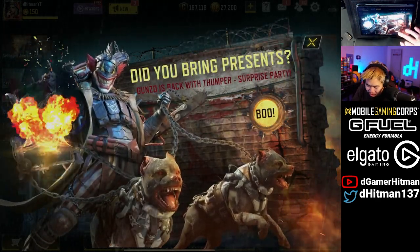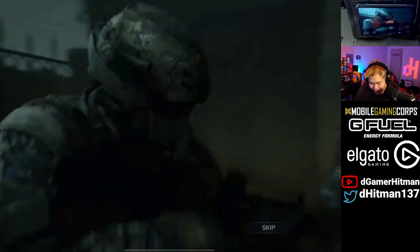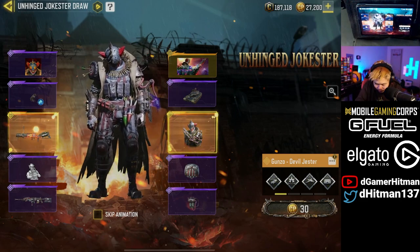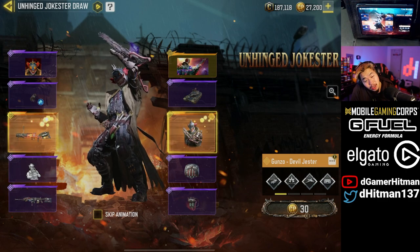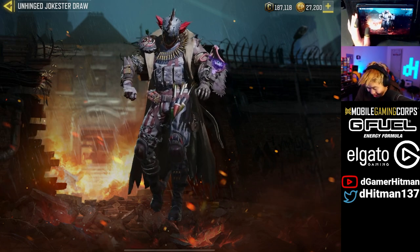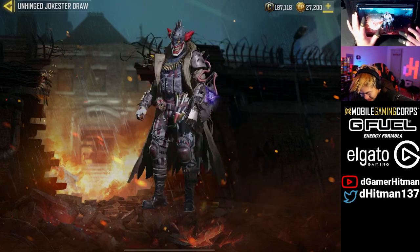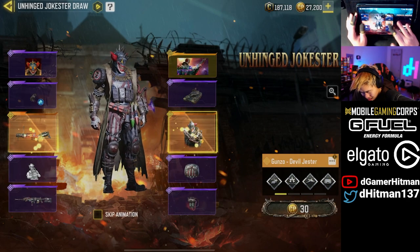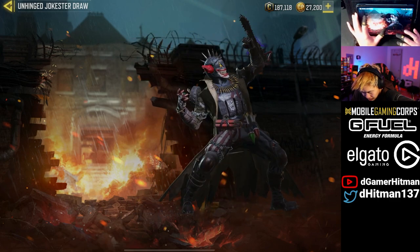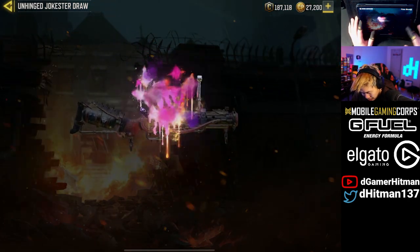Gunzo is back with a Thumper — hit the boot button and take a look at this. I believe you've seen this most likely on a Call of Duty Mobile page. Seeing a Thumper is gonna be kind of cool but also kind of whack. The Gunzo skin is looking pretty sick with the saw on the arm — that is fantastic. Look at the animation too — boom, that is sick, absolutely sick. And then we also have the Thumper skin.